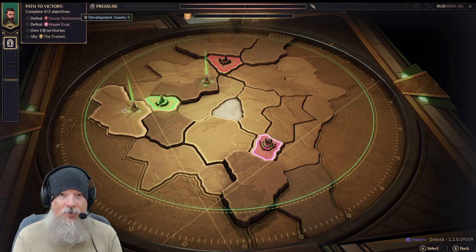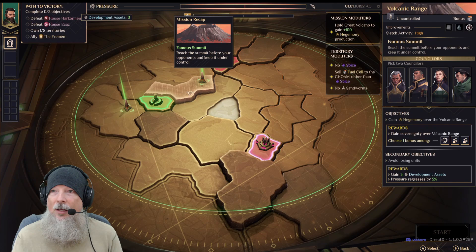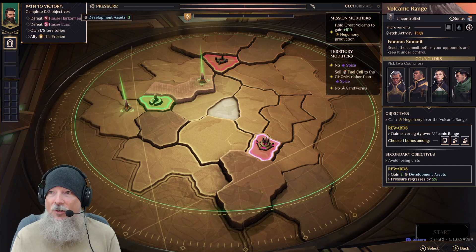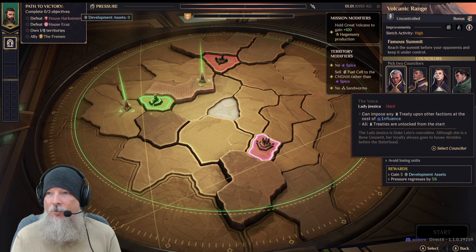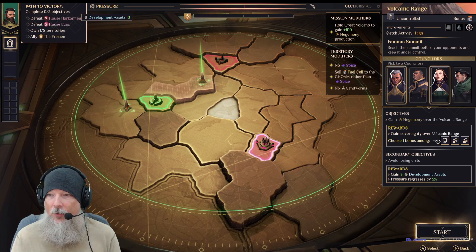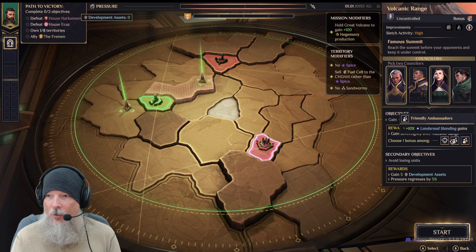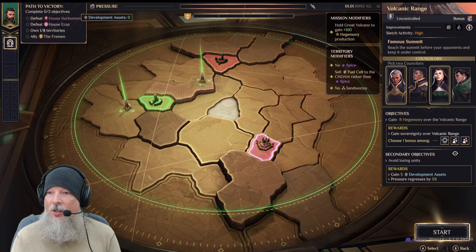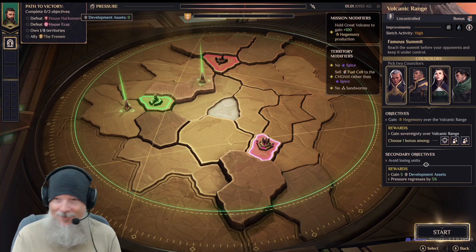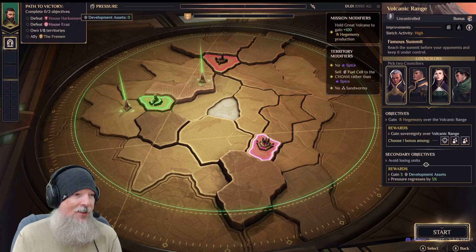The game then tells you which territories you can pick from — for example, one's a mountain and one's plateaus. Once you see these, you can see what kind of territory it is: volcanic range, with a bonus listed and high siege activity. We pick our counselors — Thufer and Lady Jessica as examples. The objective is to gain hegemony over the volcanic range. You also get secondary objectives that change each time — like gaining three development assets, or paying your taxes on time.